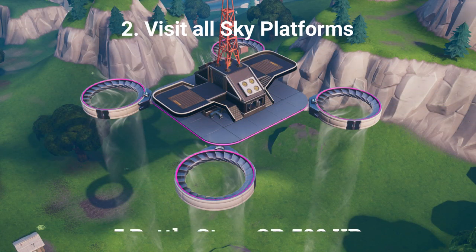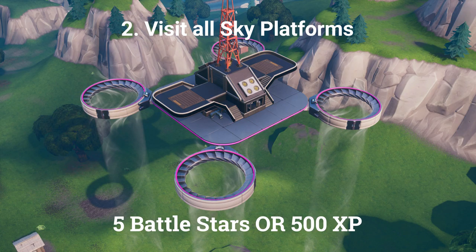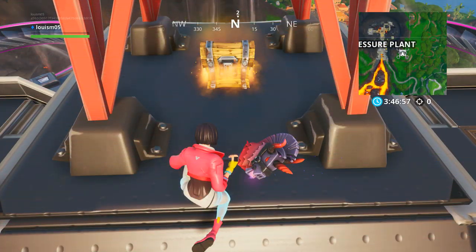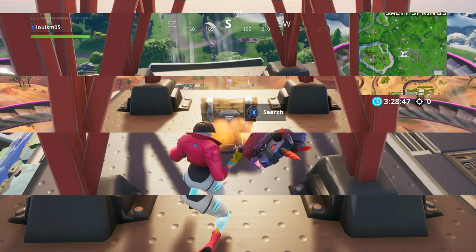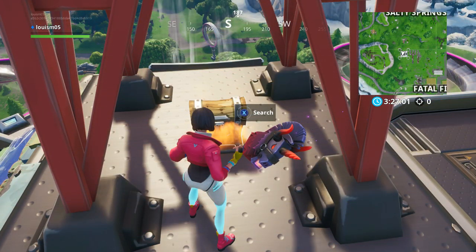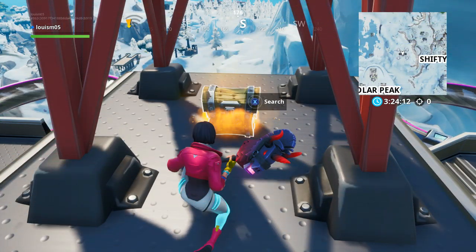The second challenge is visit all sky platforms, which earns 5 battle stars or 500 XP. The first location is the sky platform just south east of Pressure Plant. The second location is north of Paradise Palms. The third location is north west of Fatal Fields. The fourth location is in between Shifty Shafts and Polar Peak.